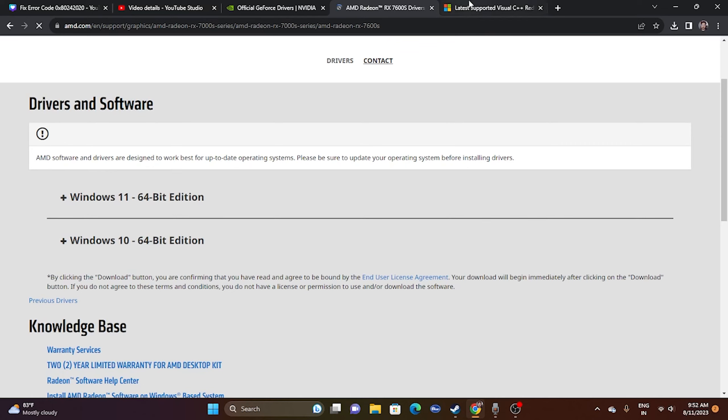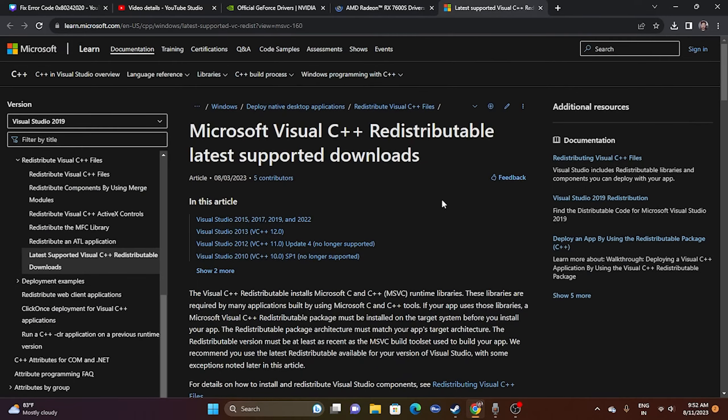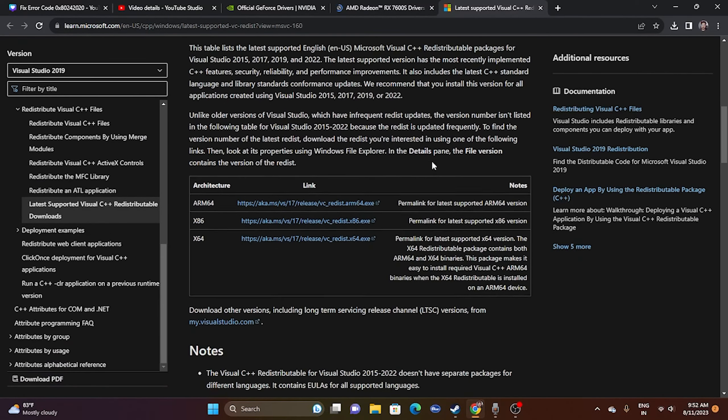You can also try installing Microsoft Visual C++ Redistributable, as this has worked for many users. Download the x64 version, install it, and restart. If you're on an x86 system, download that version instead. A restart is mandatory before trying to launch the game.